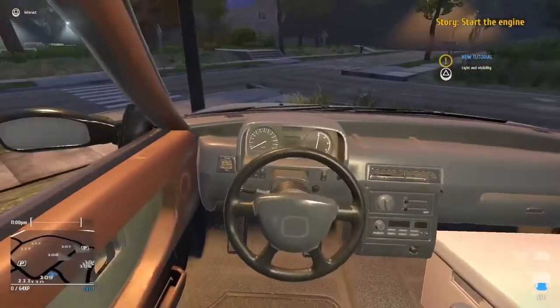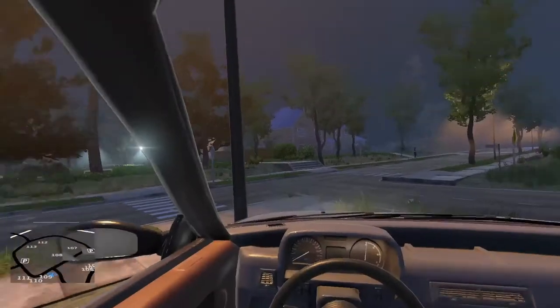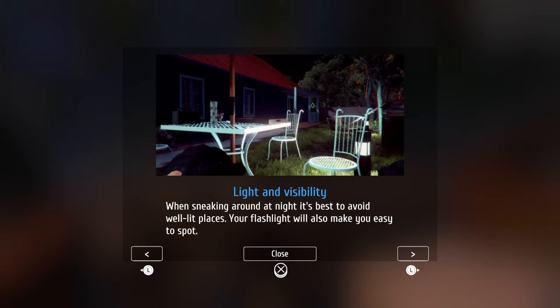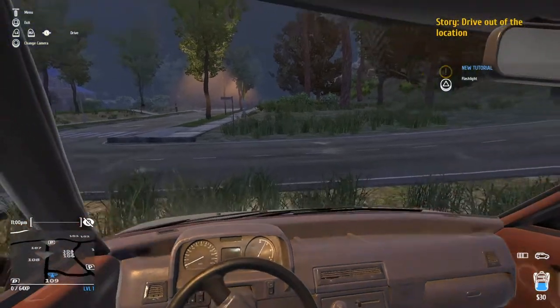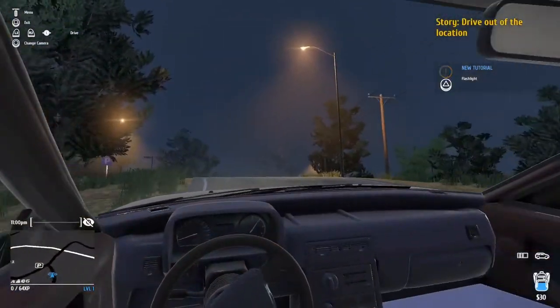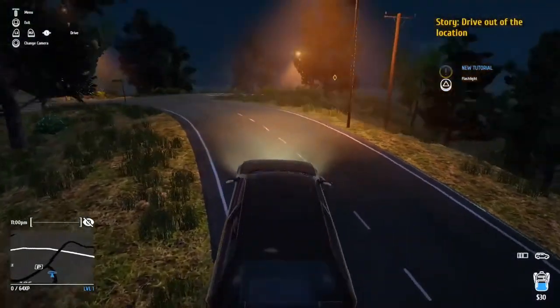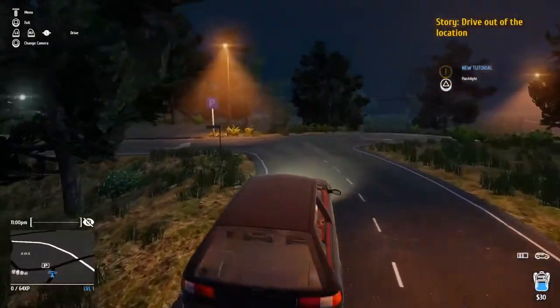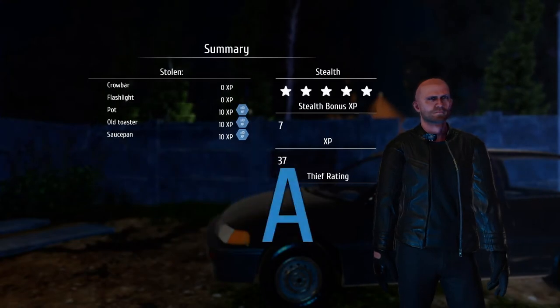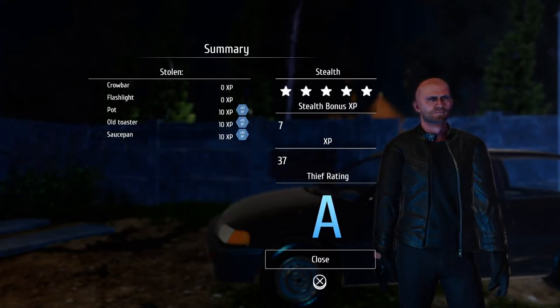Go to the car. Where's my car? There's an arrow facing this way. Let's go to the car. Get in. You can drive cars in this game. Nice. Interact. We are driving the car, ladies and gentlemen. Light and visibility — when sneaking around at night it's best to avoid well-lit places. So where are we going? Are we going up here? Yep. Can I beep the horn? Oh, you could actually change the camera.